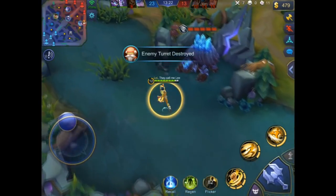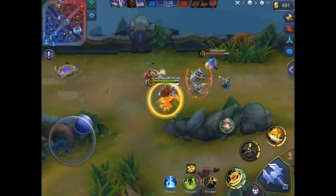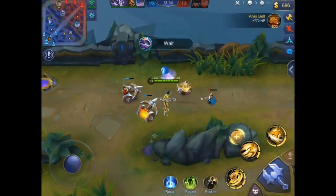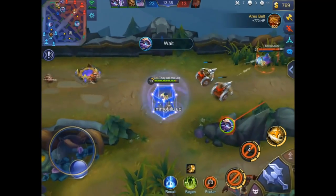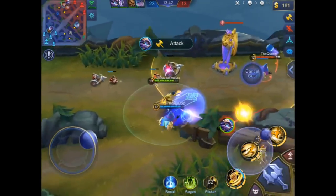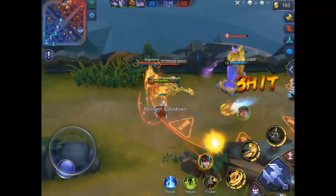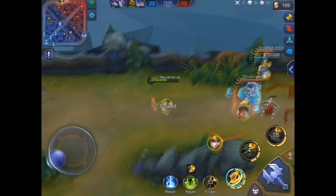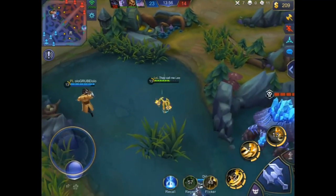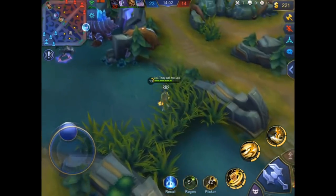They go back to base to recall. He goes for Cyclops but Cyclops is too far away. He tries again but the dash on the ultimate wasn't good timing. He's still not in range; uses the ultimate immunity to tank the tower so the tower stops focusing him, then gets out of tower range.